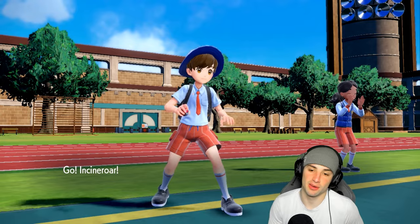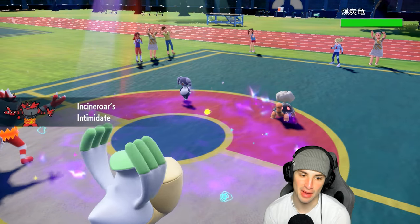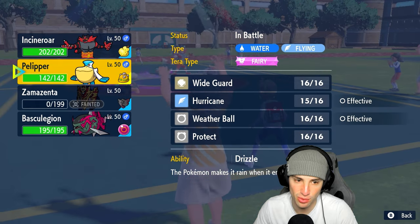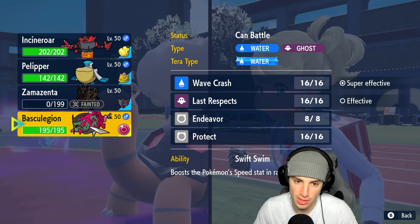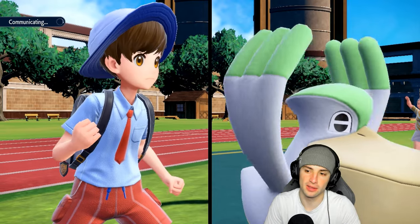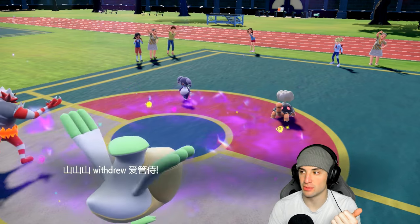Can't Fake Out because of terrain — I'll swap Pelipper into Basculation. We need to take out Indeedy. Final Gambit really got the best of us. I think I force out Indeedy. I still have Wide Guard — I could Wide Guard up, but I'd rather save that Wide Guard in my back pocket for blocking Eruption, Heat Wave, and Glacial Lance from Ice Rider Calyrex.